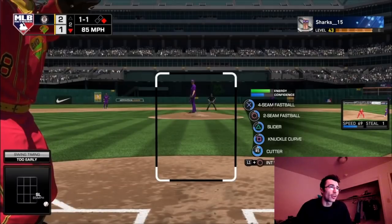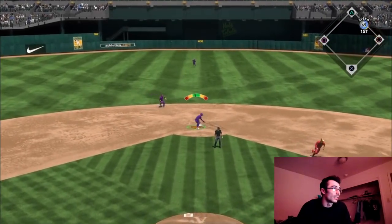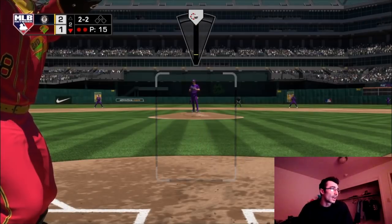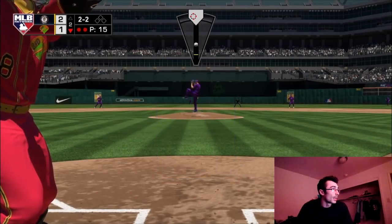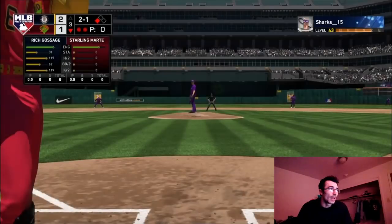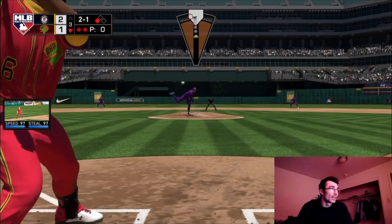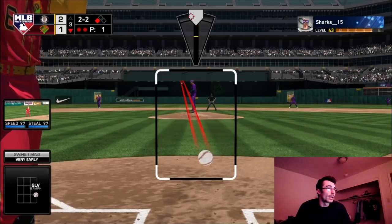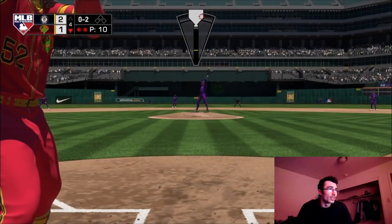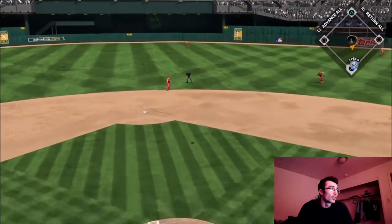I pitched extremely well with Walker Bueller — I think I'm like 10 and 1 with him. This opponent tried to steal with Matt Chapman and I got him in a pickle for the out. With Buster Posey up on a 2-2 count, I brought in Goose Gossage in the bottom of the third because I didn't want to mess around — the opponent had Trey Turner on third with 97 speed, stealing all over the place. I got out of the jam — a pretty good decision — and Goose pitched multiple innings.